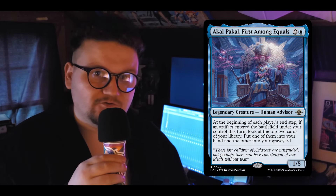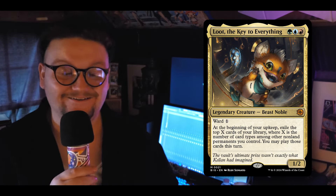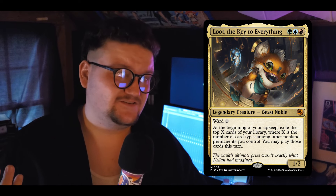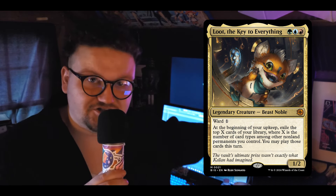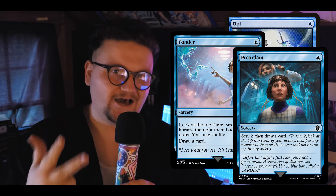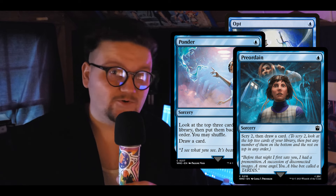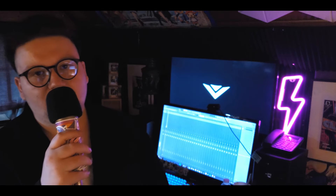Speaking of the Thunder Junction pre-release, we pulled Loot — he's just cool, and cute. He lets us impulse draw at the beginning of our turns for the number of non-land permanent types we have. We've got a good fifteen enchantments, tons of creatures, tons of artifacts — really good. We also run Ponder, Pre-Ordain, and Opt. With Rashmi's trigger happening on the first spell we cast, if we don't have enough artifacts to cast the spell we hit for free, playing a one-drop like Ponder as our first spell leaves lots of extra mana open to just hard cast the spell.